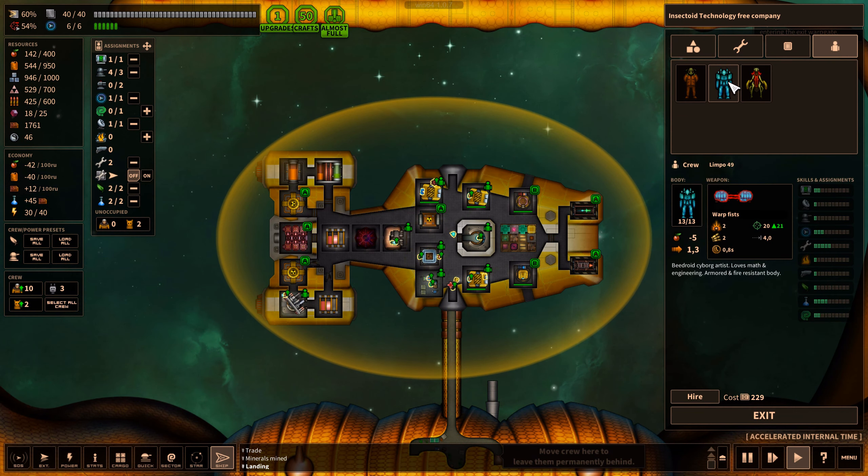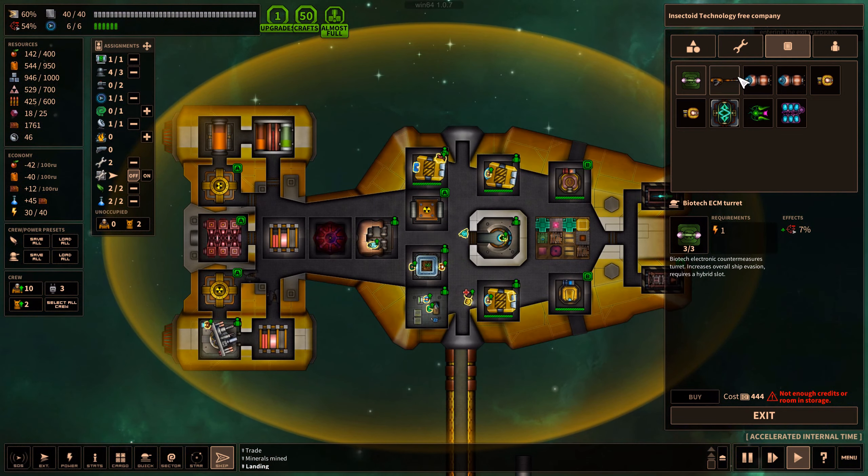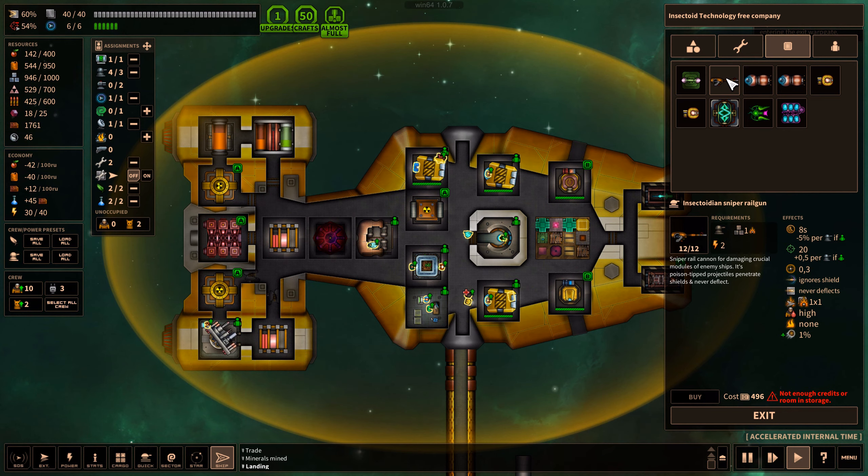I got some crew. What is that? That's Limpo 49 - an exotic device that allows shooting warp arcs at close range, and can be used to create tiny holograms above palms. A beadroid cyborg artist who loves math and engineering - armored and fire-resistant body. There's a high-tech hand weapon, result of a royal breeding experiment. Let's see what kind of modules they have. Biotech ECM turret plus 7% - that's quite a lot of evasion. If I had extra modules, that would be great. Insectoid sniper railgun - never deflects. Not that great.